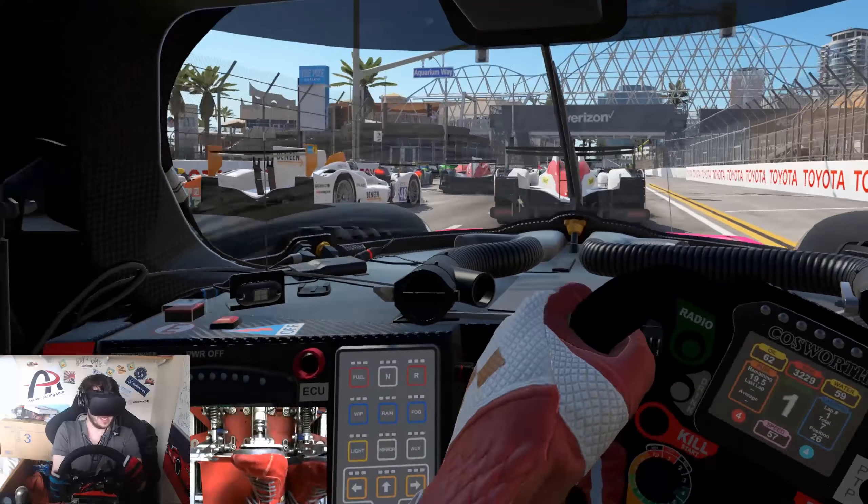Going to quickly shoot up the inside here before coming up to the fountain, getting nice and close to this kerb to take the line of least resistance on the way around. Smash that throttle on the way out — it's been a good start for us. We started down in 30th and gained about five or six places, which is nice.